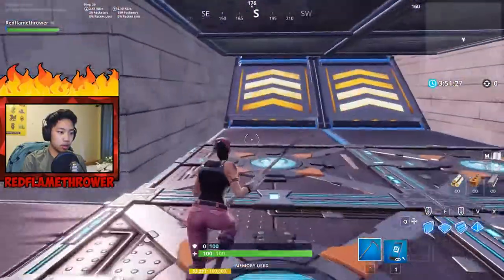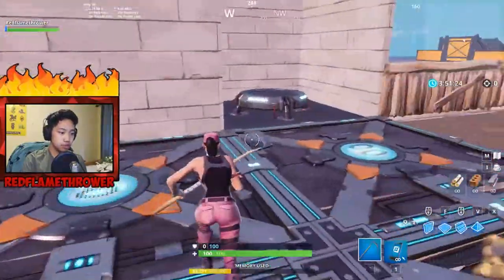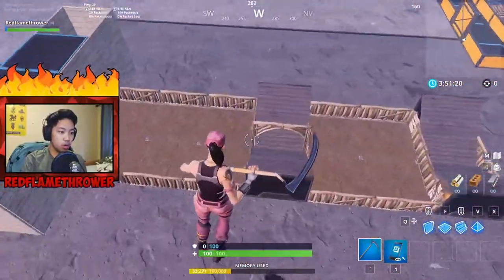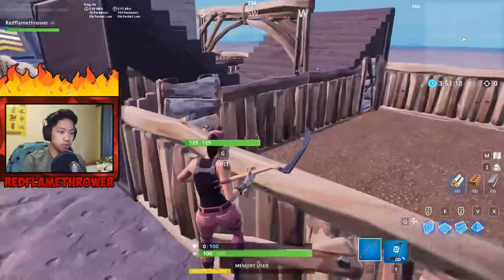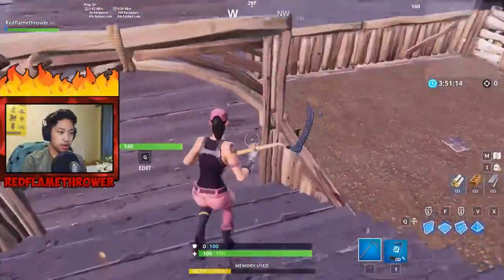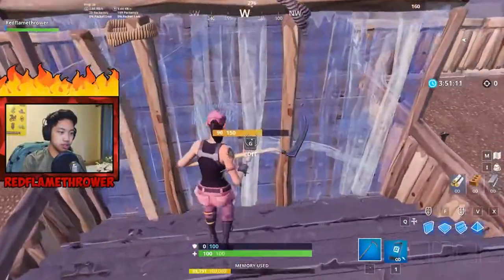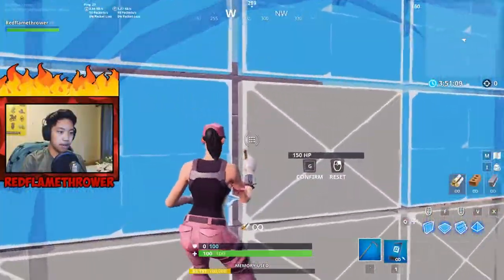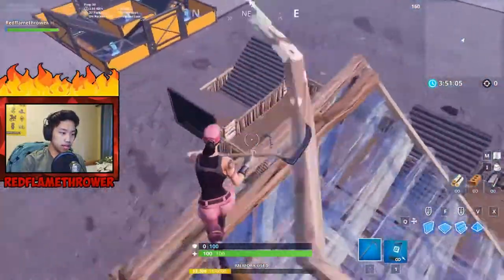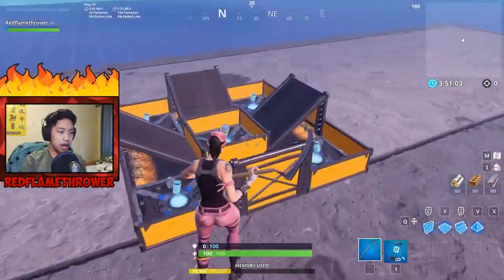Over here is the spawn — basically this is where all the players spawn — and there's a launch pad so you can get launched to certain areas. Over here we have two duo places, so here you can have a 1v1. It's just your standard edit and build up two times and then do your 90 or whatever.